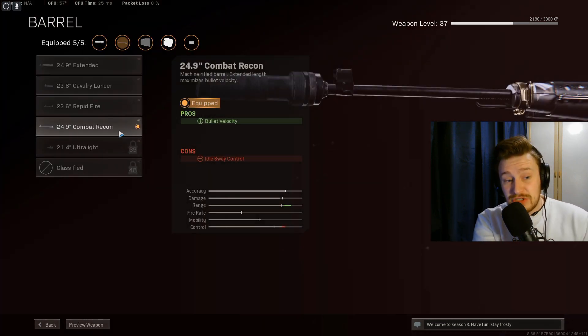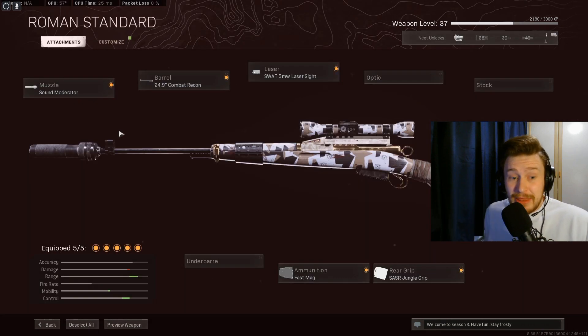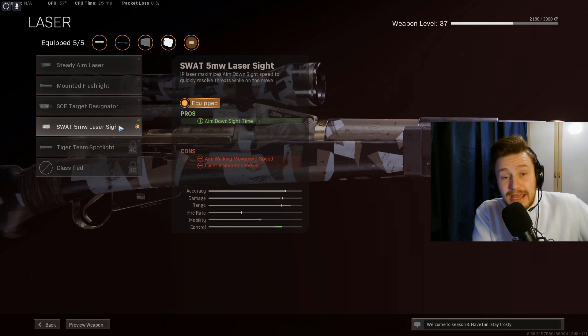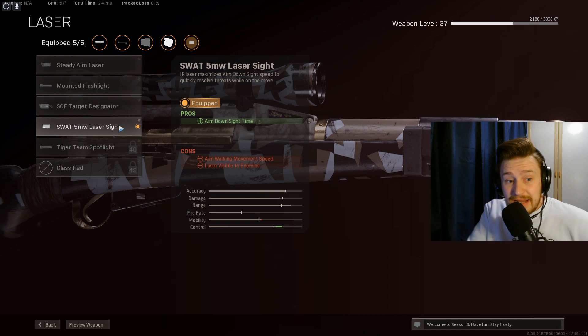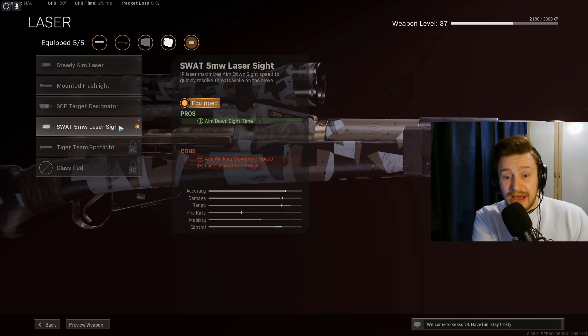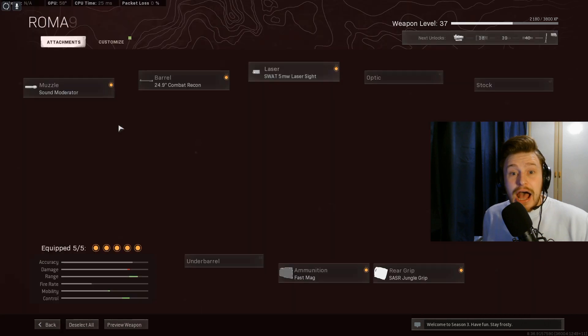You then want the Combat Recon Barrel, whichever muzzle you go for, because this gives you the bullet velocity so you have a better chance of it feeling like a hit-scan weapon. The updated 5 Milliwatt Laser received in the Season 3 Reloaded update now increases ADS time. The laser is visible to enemies and aim walking movement speed is slightly reduced, but the ADS speed it gives is really overpowered, so you definitely want that on.